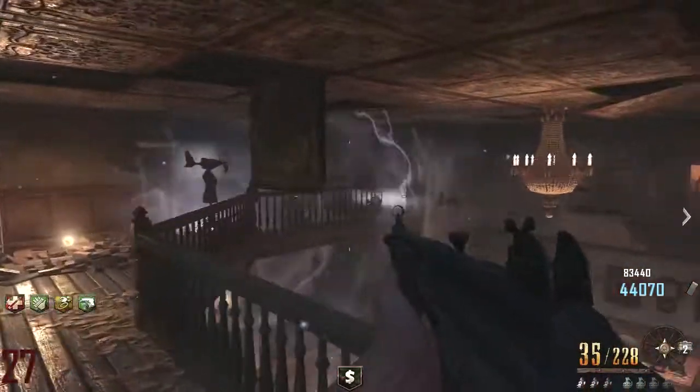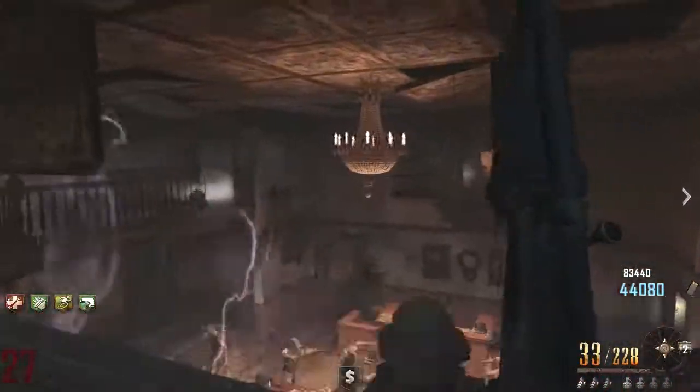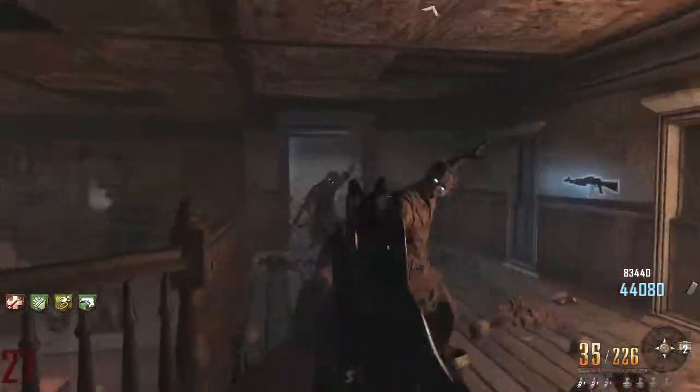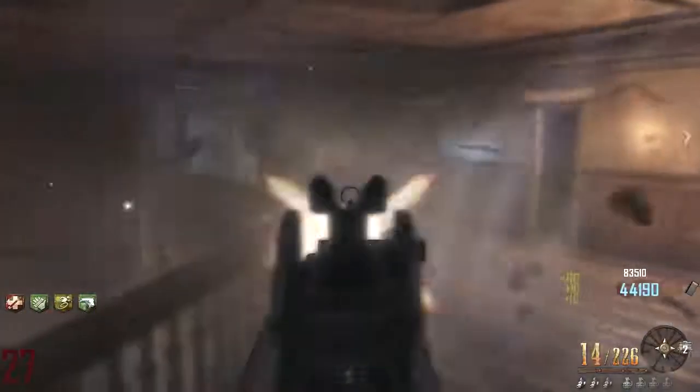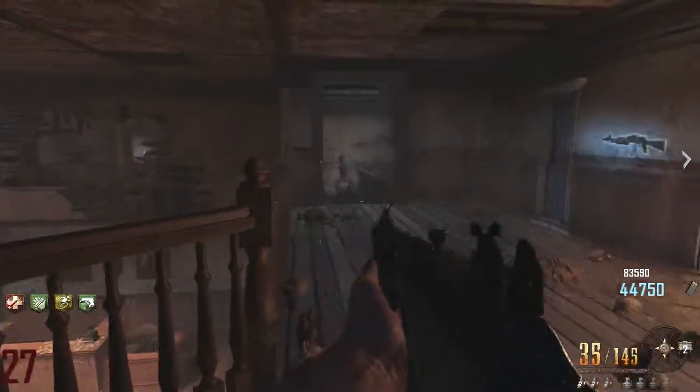That's thanks to all the advancements that Treyarch gave us in Black Ops 2 Zombies with the new equipment, with the addition of a bank where you could store your money that you earned, as well as a vault to store one gun of choice. I believe it's safe to assume that they are going to bring back the vault and the bank because of the way that they're describing the zombies experience in Black Ops 3.